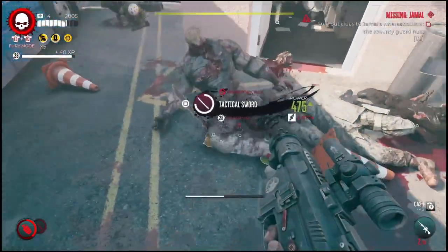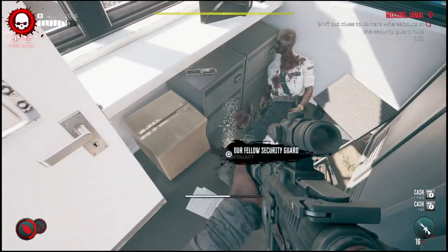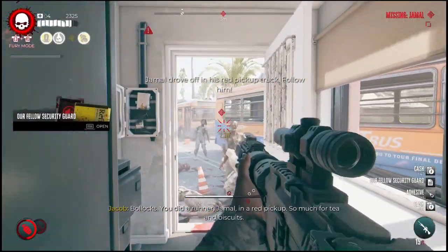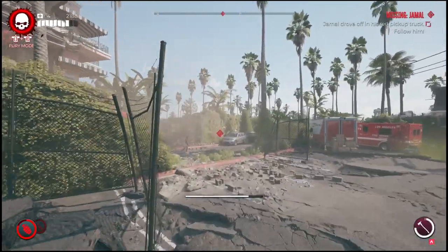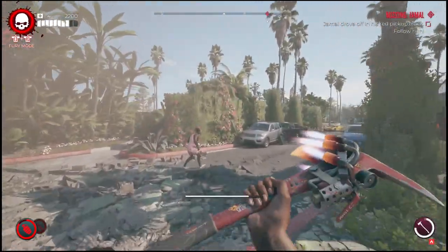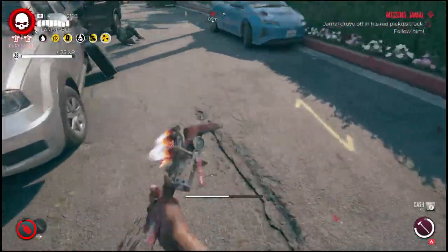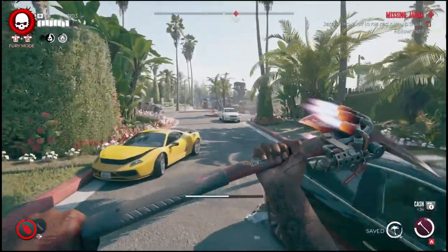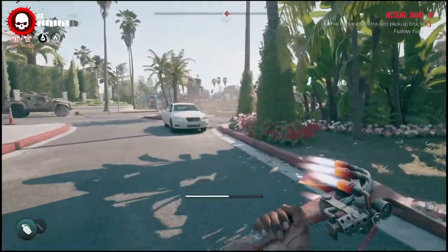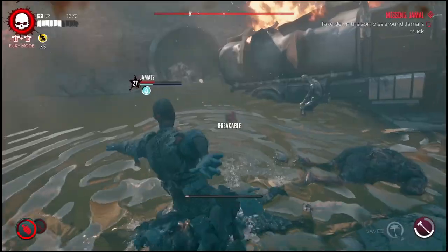After collecting this clue, you'll need to make your way over to Jamal's truck. There may be a few weapon drops from bigger zombies along the way, so it can be worth taking them out. Once you're done, head down the street to the red truck. There will be a small boss fight here, so if you want to wait for your grenades to charge up or make sure you have fury ready, that may make it a bit easier.